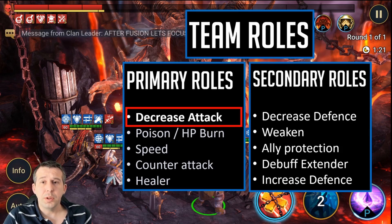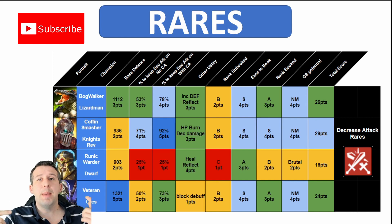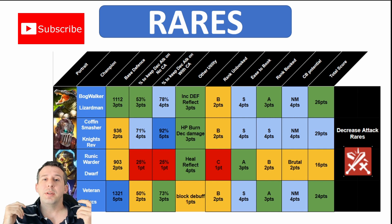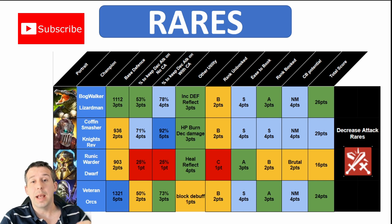I'm going to roll through rares, epics, and then legendaries, and then put them all together in a tier list so you can see who fares well in what sectors. What I've looked at first is each champion's base defense — because defense is how you keep your team alive. The more base defense you've got, the easier it is to scale their defense up to the required numbers to keep your guys alive. Really important stat for clan boss.